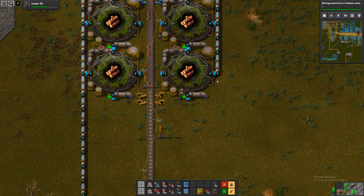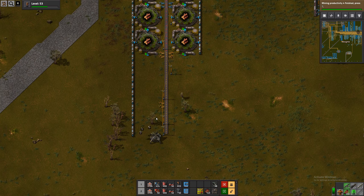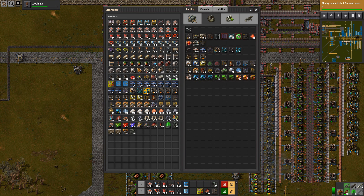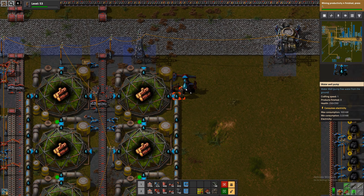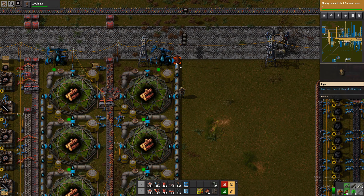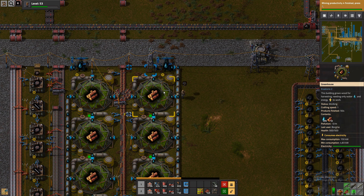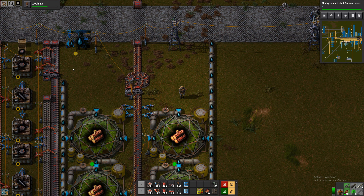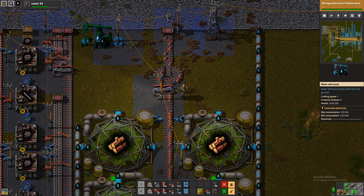Let's increase that then. Let's get rid of this old stuff and put some pumps down instead. Let's start handcrafting some more of these because I already ran out. These are in a bit of a bad spot, but we'll just have to live with that — unless we want to remove these first. That does mess up our pair up here, but I think that should be fine.